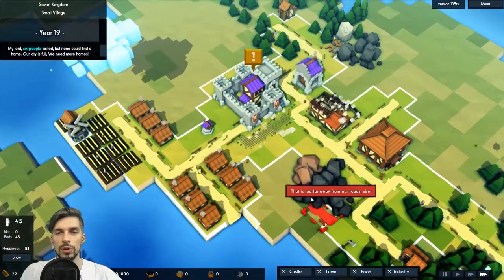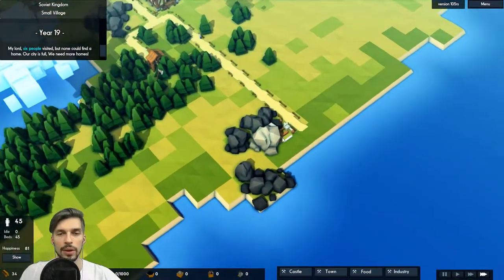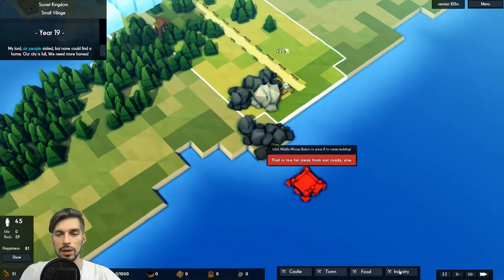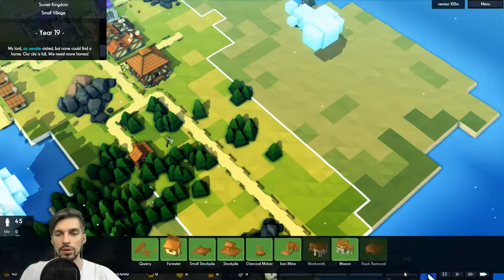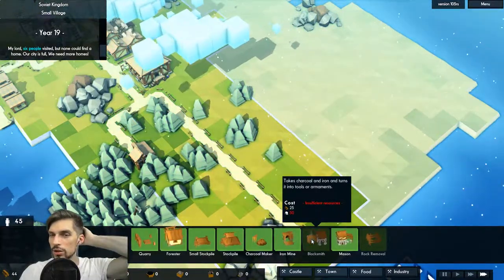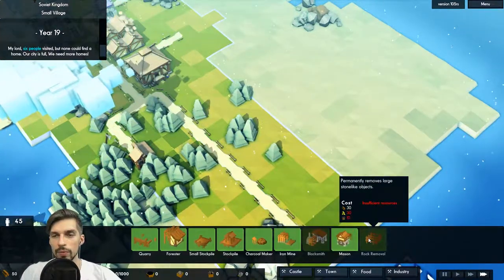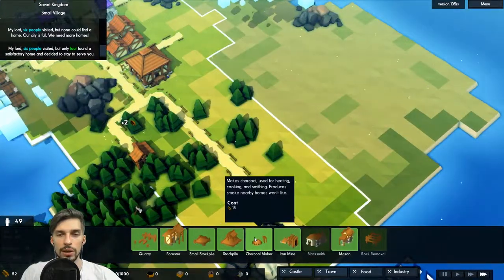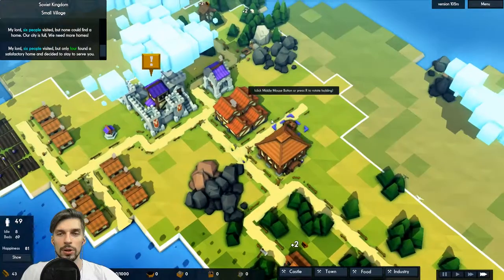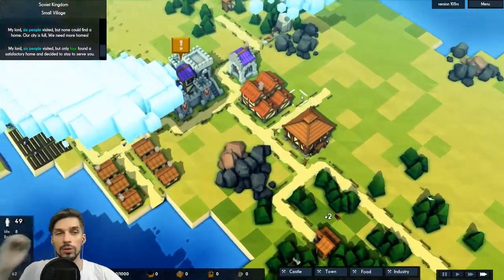I want to connect the roads — that's what I did. What else can we do to improve effectiveness? One building stores resources and the bigger one stores more. Another repairs damaged structures using stone. One takes charcoal and iron and turns it into tools or armaments. One makes charcoal but people nearby won't like it so we'd have to build it far away — let's just wait with that for now.